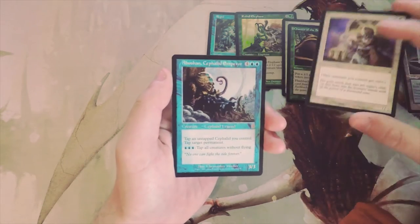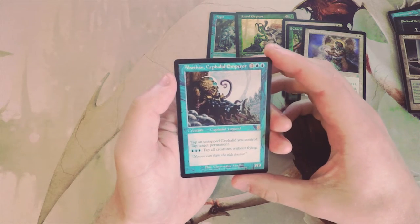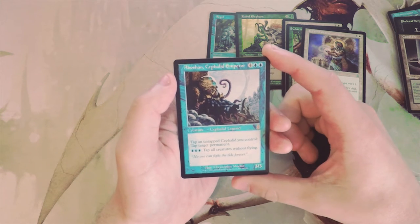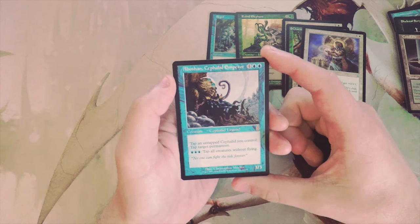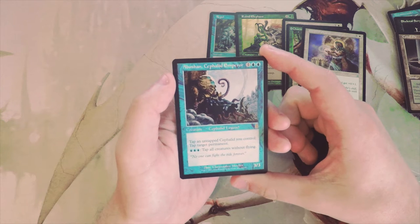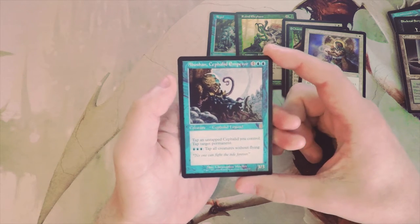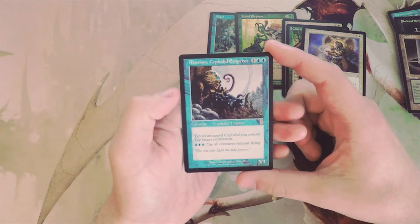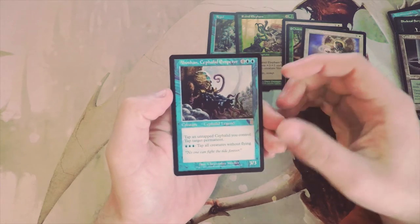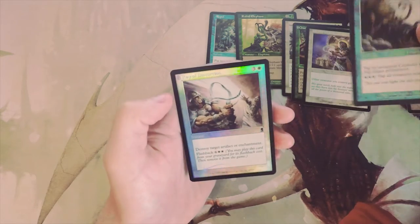Our rare is Aboshan, Cephalid Emperor: four and two blue for a 3/3. You can tap and untap Cephalids you control to tap target permanent, and pay three blue to tap all creatures without flying. This is a powerful card if you're in that archetype, but it definitely locks you into that archetype. It's a viable archetype, but I think it's a little too specific in my opinion.